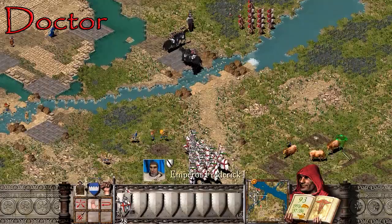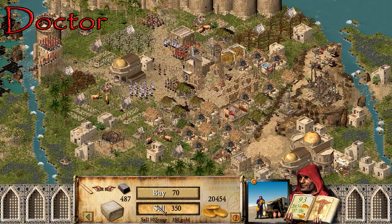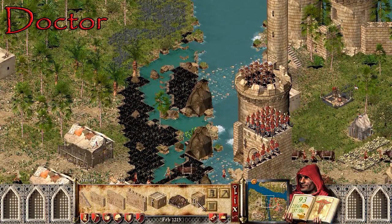How is the stockpile full already? Dude, sell stuff. I just sold a load of things. I sell all my stone and then I've got 200 stone again — I know where it's coming from, it's coming from the quarries. But you see my point.